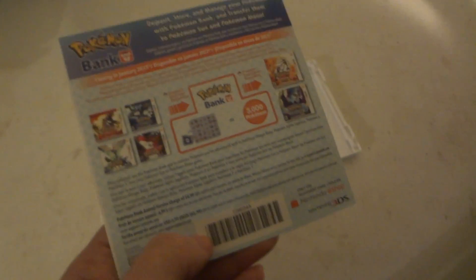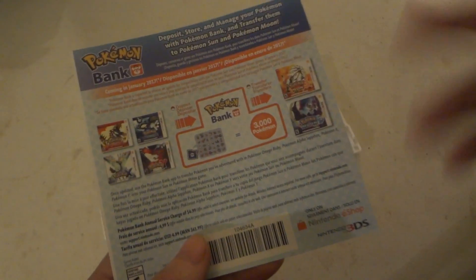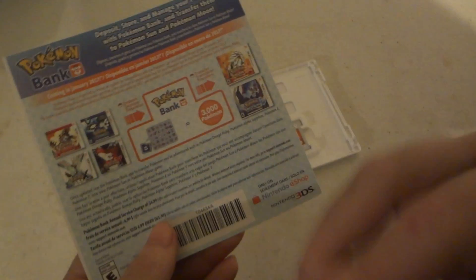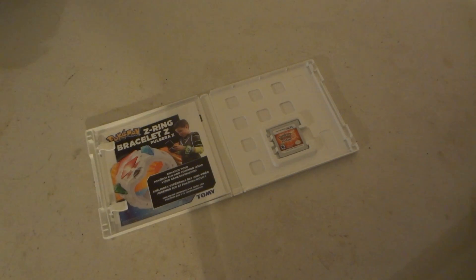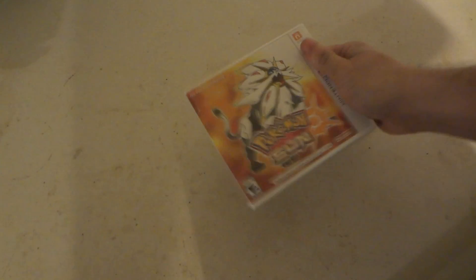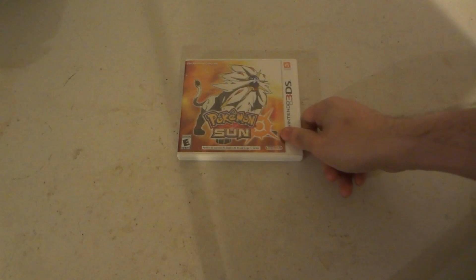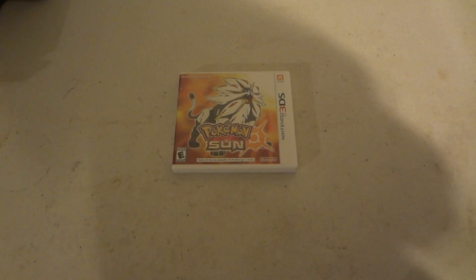Pretty much, it just allows you to free up spaces from your Pokemon games and kind of put them in a cyber storage — or let's say a cloud version of storage. And then you can transfer them from the Pokebank cloud storage to your other games. Say there's a Pokemon that you want, like maybe an Eevee or just a standard Meowth. Because in these new Sun and Moon games, there's an Alola version of Meowth to look for. So yeah, that's been kind of the unboxing of Pokemon Sun for the 3DS. Remember to rate, subscribe, and like the channel. Alright, thanks, bye.